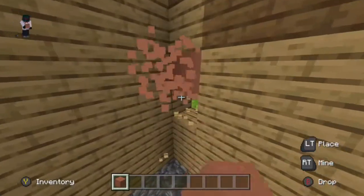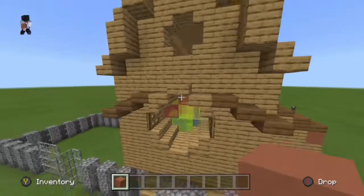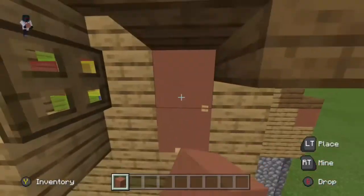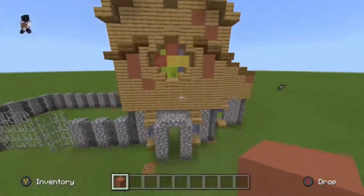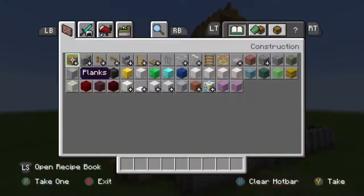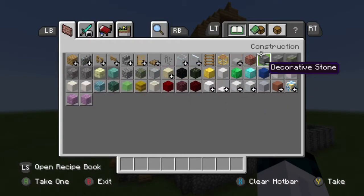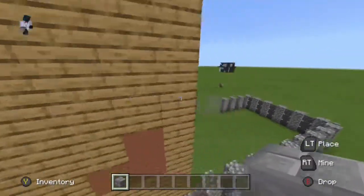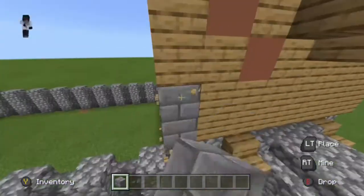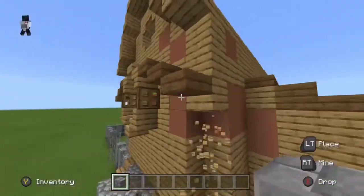Don't add too many terracotta pieces because it looks ugly. The front didn't need many because the front is the most decorated part of any build. For the sides I decided to add stone bricks — that really helps the build. Stone bricks were just what was missing, and it looks a lot better with them. Add stone bricks around the top of the whole build.